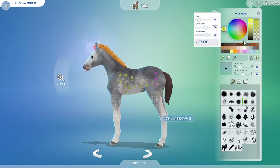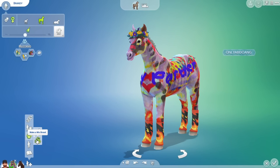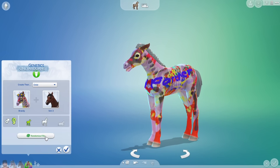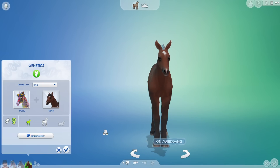Foals can have three personality traits from the start and all adult traits are accessible to them. One more tool to mention is the genetics feature, similar to Sims — you can create a relative for one or two existing horses in the household, whether child, sibling, or parent, with their genetics in mind. There's also the option to randomize the result if you don't like the current look.